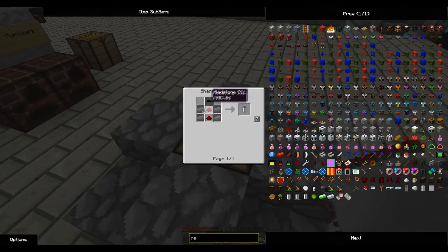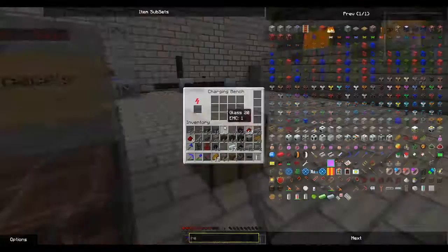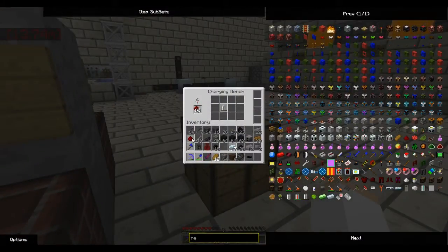So tin and redstone - redstone there. Is that tin? No, that's iron. Tin there. And finally the copper cable on top. Why is that wrong? Okay, it might be there, and then tin there and there. Yeah, that's right. I'll charge that up now. Oh, it's losing redstone, so bad.